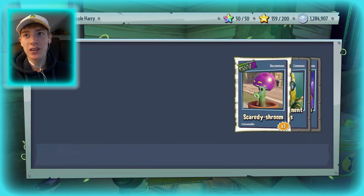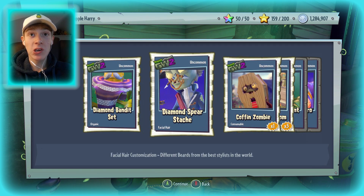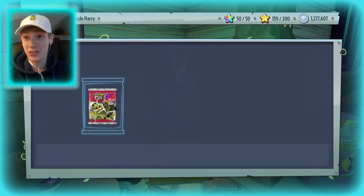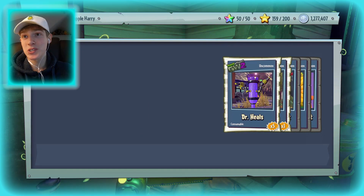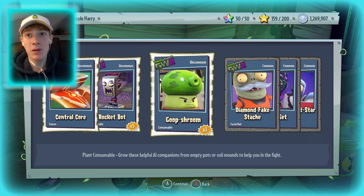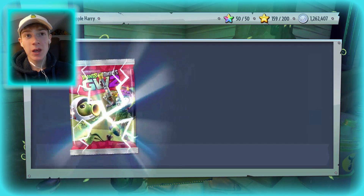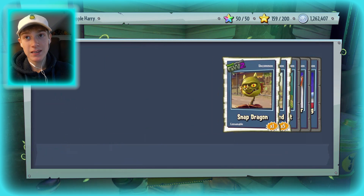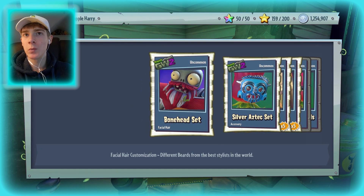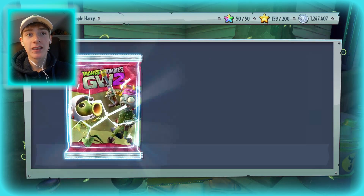I wish it actually said underneath — like 'consumable for corn' or 'facial hair for Captain Deadbeard' — it would make it a lot easier because I'm having to guess a lot of these. I have no idea what some of them are for. Let's go down to 1.25 million, that's a nice number to finish off the video, so I'll be able to open two more packs. I probably won't get anything good, but there's nothing stopping us from getting like a really cool hat or something — it's very possible.